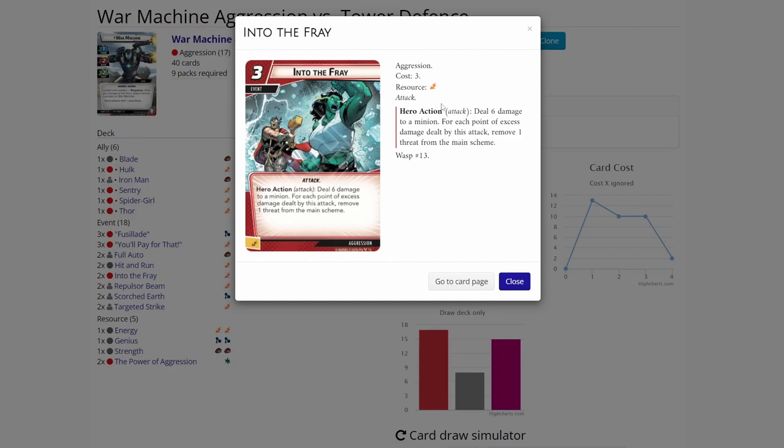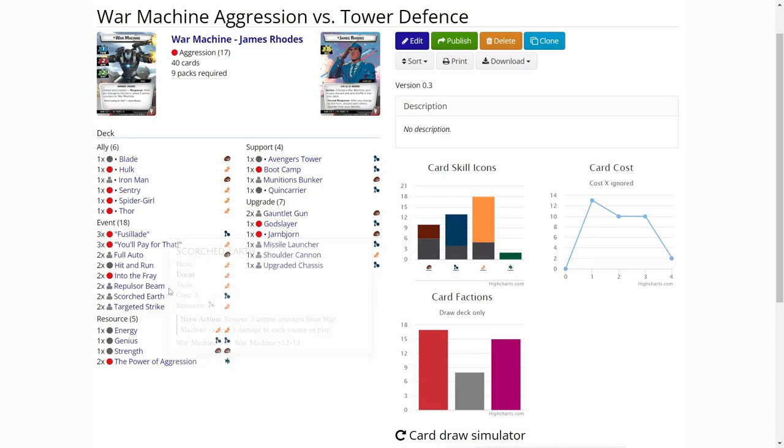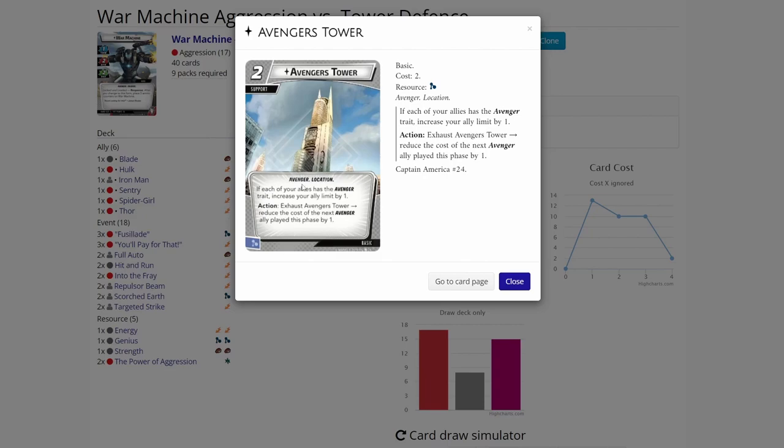Two copies of Into the Fray — another threat removal card that focuses on threat on the main scheme, which is the most troublesome in this scenario. There are a lot of low health minions, so this basically removes a minion and removes the excess damage dealt as threat from the main scheme. For resources, we have the basic resources and the Power of Aggression, since we have a lot of Aggression events that need resources. Then we have the Avengers Tower support card — since we are playing an Avengers deck, I think all of the allies are Avengers.